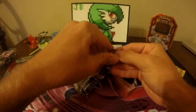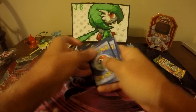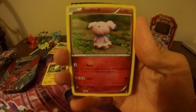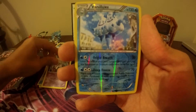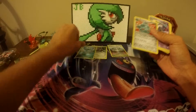Next up we have a Breakthrough pack. We have a Pikachu, a Magnemite, a Cubone, Snubbull, and a Cacnea, Shedinja, Starmie, Kirlia, Reverse Foil Vanillish, and a Bronzor. So the Vanillish was a Rare.